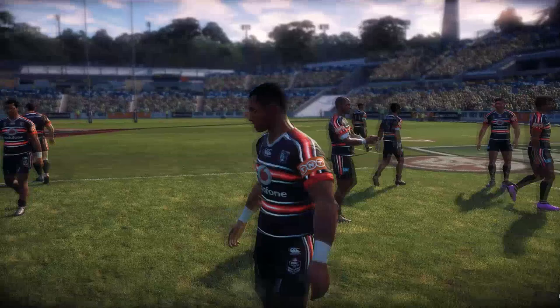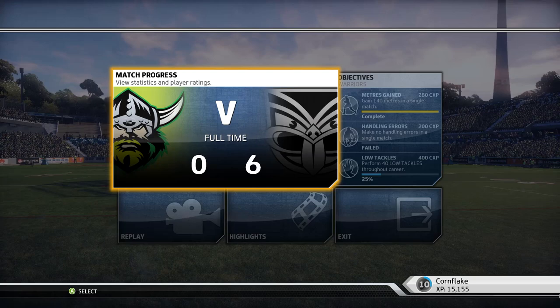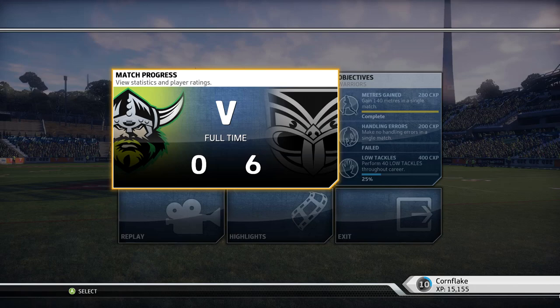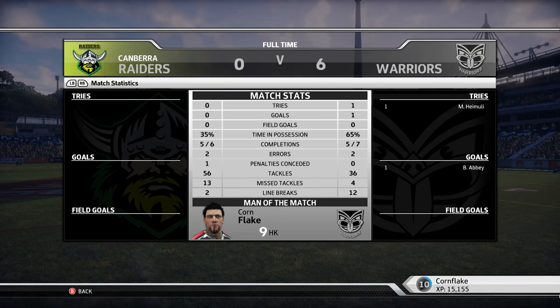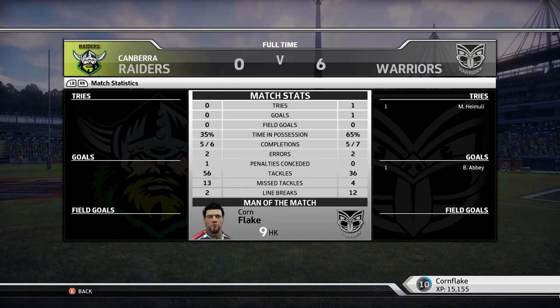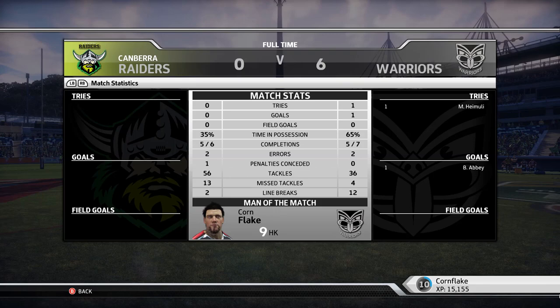The Warriors doing it dirty but getting the points done. Six-nil looks good — Flake man of the match, 65 position, five out of seven completed sets, not the best, but they put pressure on the Raiders at the end. 12 line breaks — they have looked brilliant in these early goings. Just one try is all it takes to win. Got the 140 meters, now we look into game two.